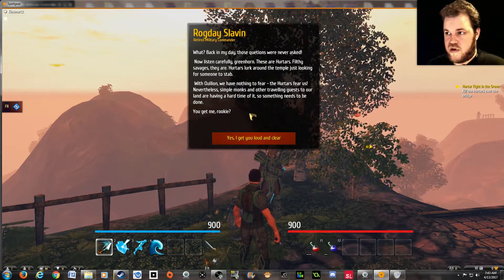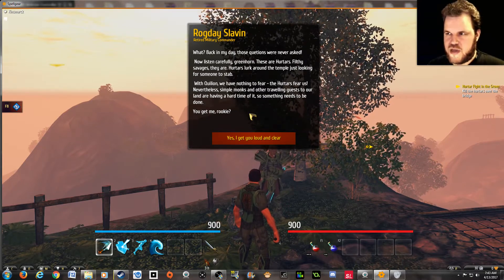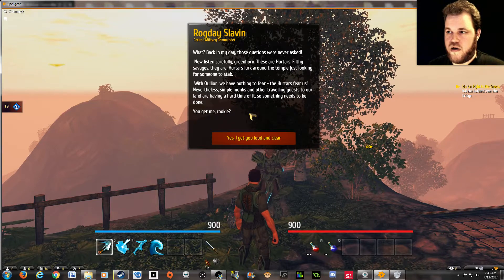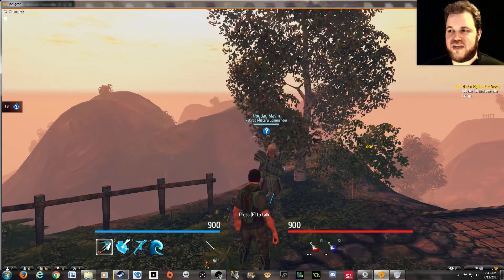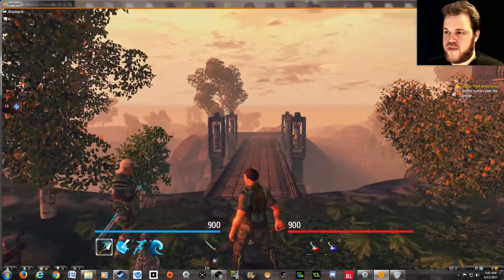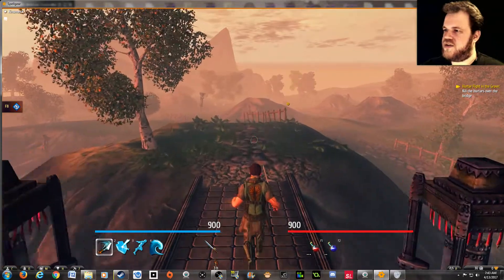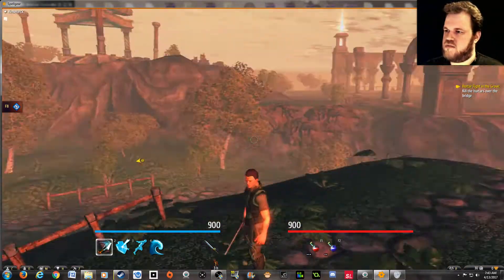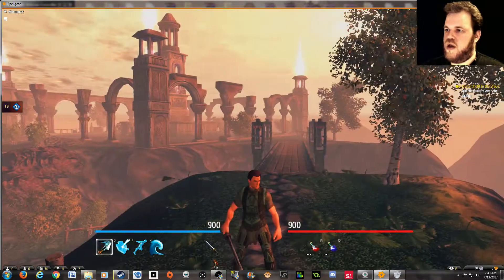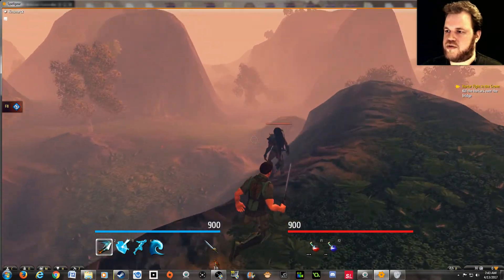With Killian we have nothing to fear — the Hurtars fear us. Then why do we need to murder them? Simple monks and other traveling guests to our land are having a hard time of it, so something needs to be done. You just let dangerous enemy humanoids live within a literal stone's throw of you. Yeah, you're terrible at your job — absolutely atrocious.